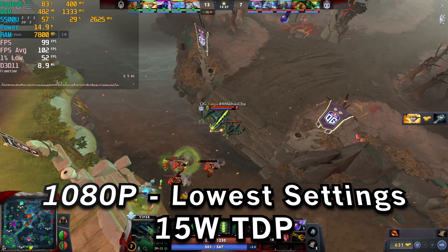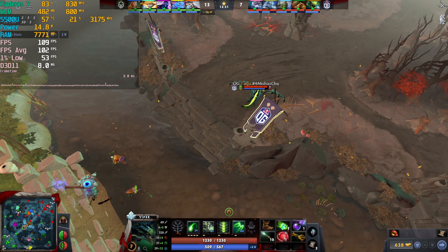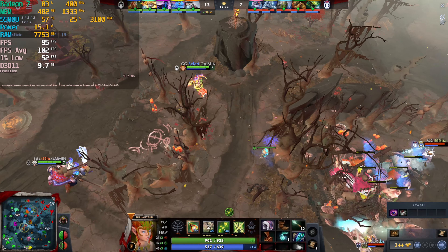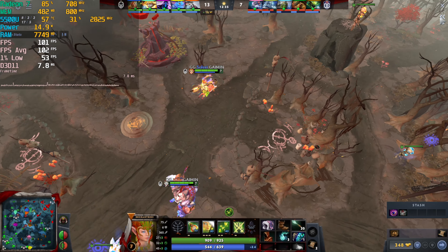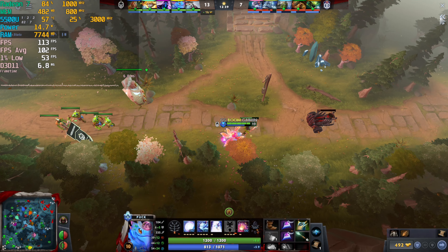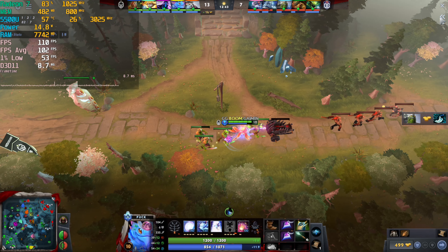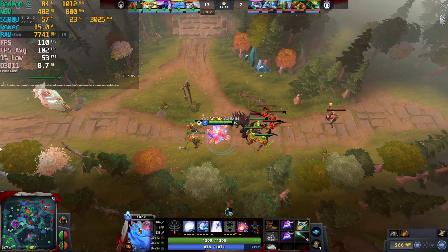We're taking a look at Dota 2 running on the AMD Ryzen 5 5500U. The game is currently running at 1080p with the lowest in-game graphics settings, except for the textures and models being set to the highest quality. The render resolution is also kept at 100%, and this is realistically how I feel like most people would play the game.